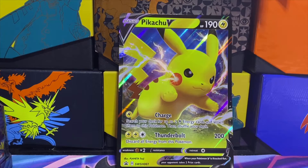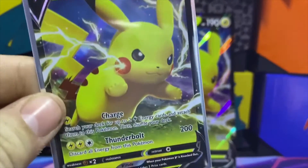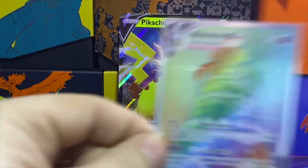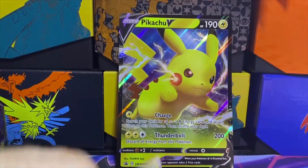A lot better than the three-pin collections I opened up! Code card there for you. I would say if you find this Pikachu box, go get it — because guys: Pikachu V, Alcremie shiny, Dartrix shiny, Galarian Meowth shiny, Alcremie V-MAX Rainbow Rare. Go get these packs, go get them while they last!